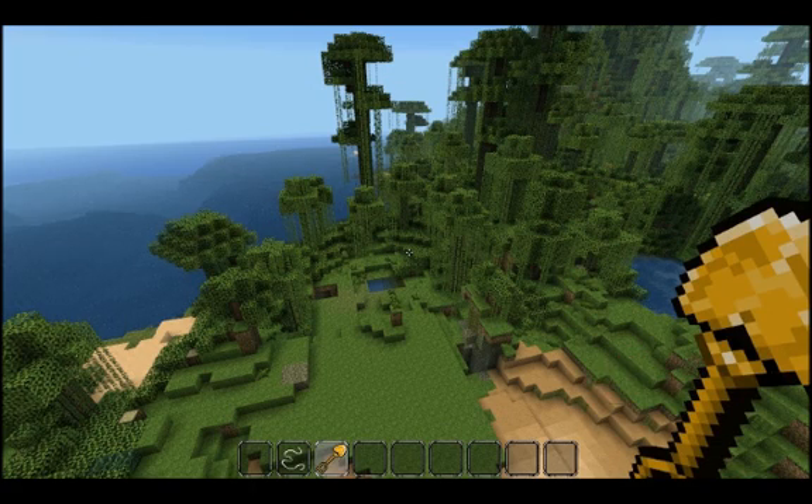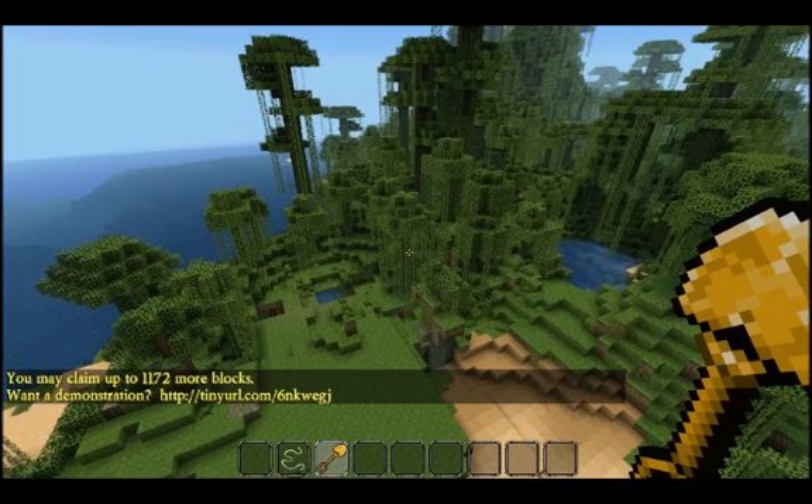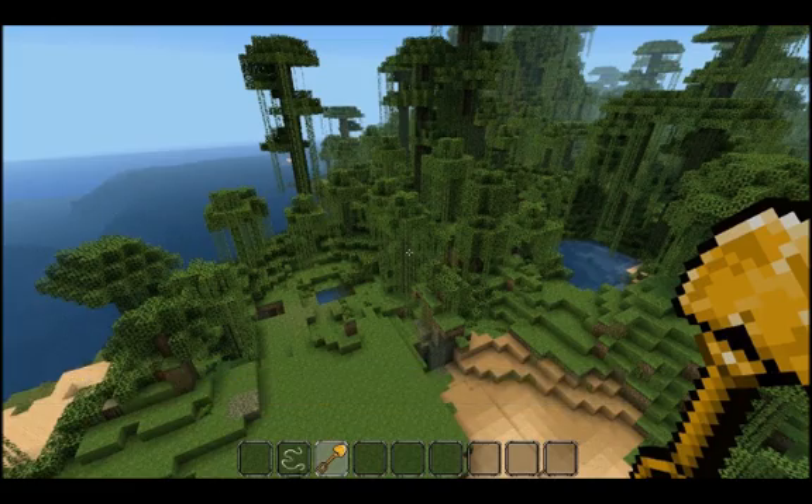So if I get out my golden shovel, I get a message that tells me how many claim blocks I have — that's how much land I can claim. And as I play on the server, I'm going to get more blocks to claim more land.